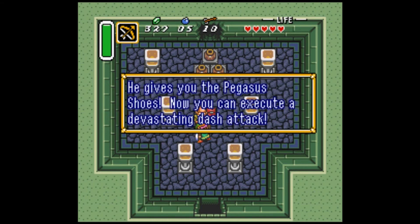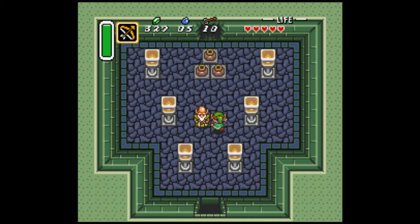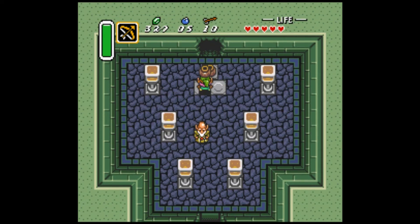Awesome - I already know what those are. You got the Pegasus Boots! Now you can execute a devastating dash attack. A helpful item is hidden in a cave on the east side of Lake Hylia - go get it. Pretty sure those are the flippers. It's all coming back to me now.